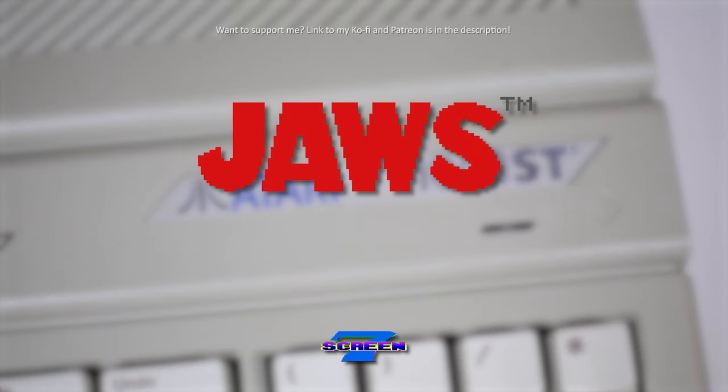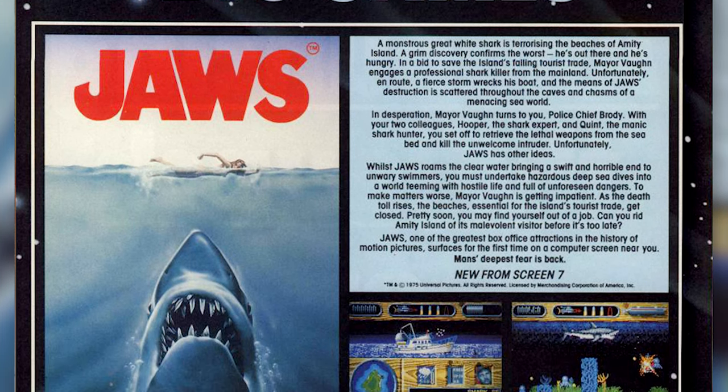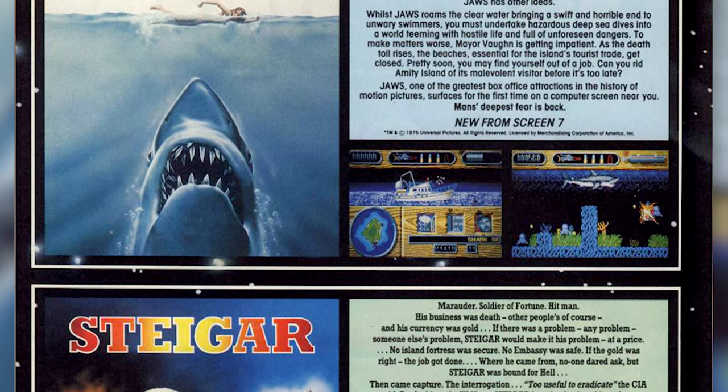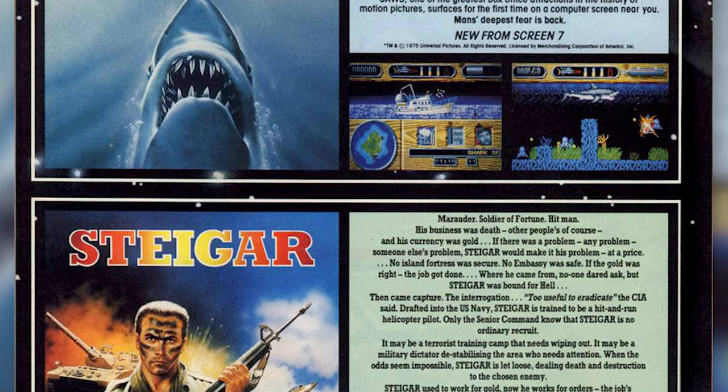Greetings everyone and welcome to yet another ST Gaming video. This time we're going to take a look at a movie tie-in: Jaws, published by Screen7 in 1989 and developed by Intelligent Design. It's of course based on the Steven Spielberg movie from 1975, so this game was released almost 15 years after the movie had premiered.